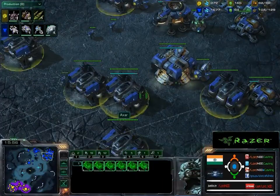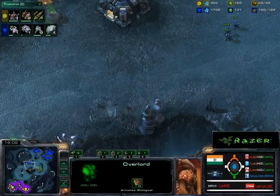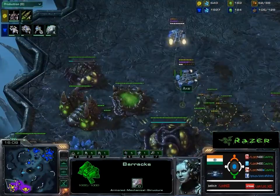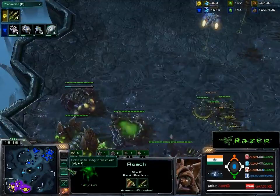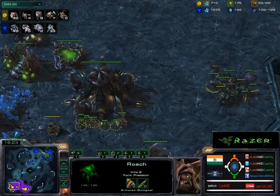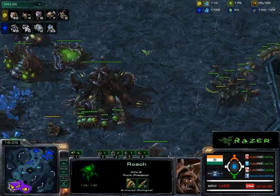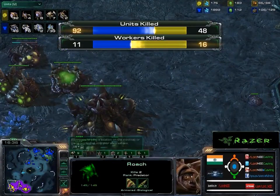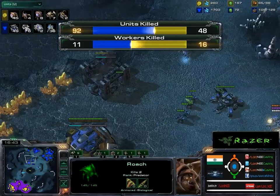He's queued up a couple of units. He probably wants an overseer to check what kind of tech and army size the Terran has. A drop comes in — this has completely taken out a lot of units over here. Looking at the units lost: 92 units have been killed — 11 workers and 16 for the blue and yellow respectively.